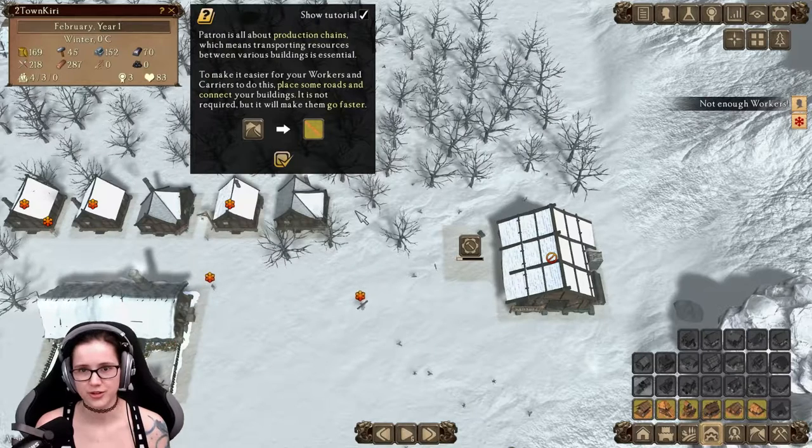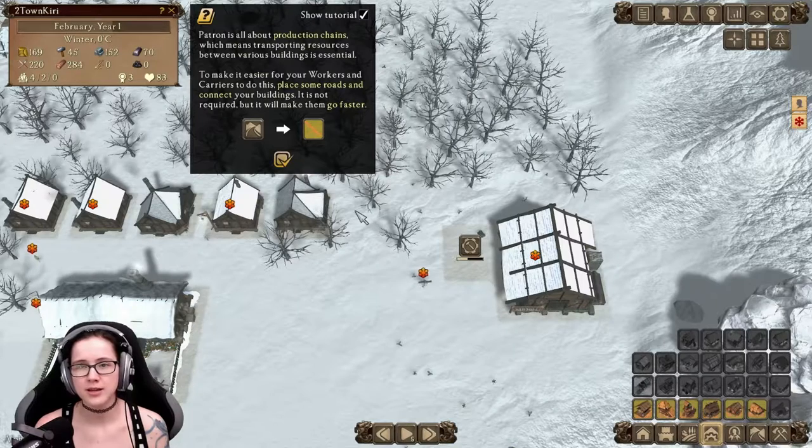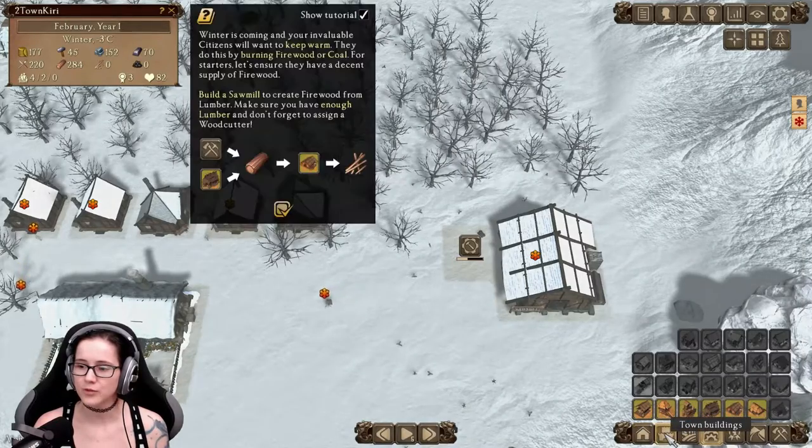Patron is all about production chains, which means transporting resources between various buildings is essential. To make it easier for workers and carriers, place some roads and connect your buildings — it's not required, but it will make them go faster.